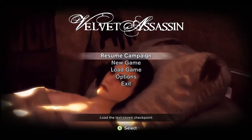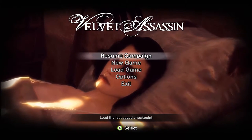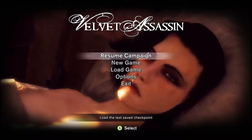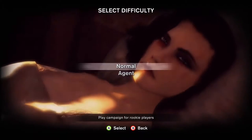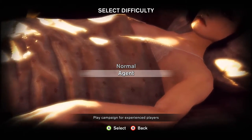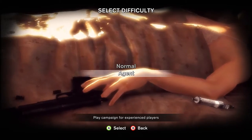We'll of course achieve the best rating of Assassin in this game. So that's the plan for this walkthrough. Let us start now with Adiant, a play campaign for experienced players. Let's start and watch the cutscene.